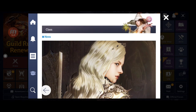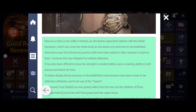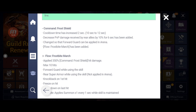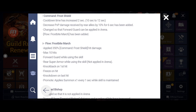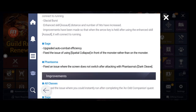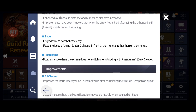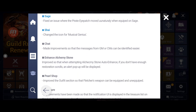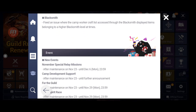Now for class balance — Nova received lots of buffs: she's tankier, does more damage, and is faster and easier to control. Sage also received upgrades including improved auto-combat efficiency. Bug fixes include: Phantasm's special collapse now activates on the monster rather than in front of it, and the screen-switching issue after attacking with Phantom's Dark Cleave has been fixed.